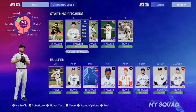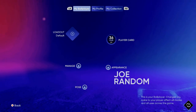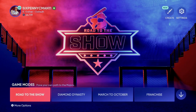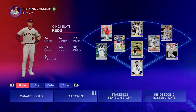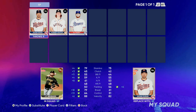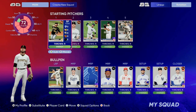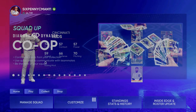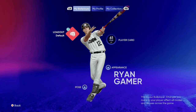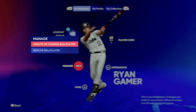Now if I change my active player — just to demonstrate — go back and Create or Change and switch to Ryan Gamer, maybe because I'm playing Road to the Show, then go into Diamond Dynasty and try to put Joe Random in the rotation: Joe Random's not there because he's not the active player. It has to be your active player. You have to activate them each time; they will go out of your lineup. So if you're switching between Road to the Show and Diamond Dynasty with different characters, you have to go back to the main menu and change it each time.